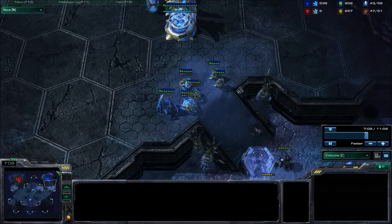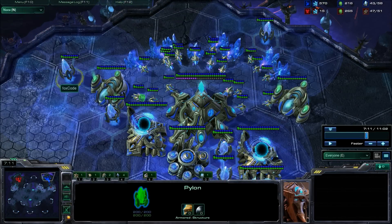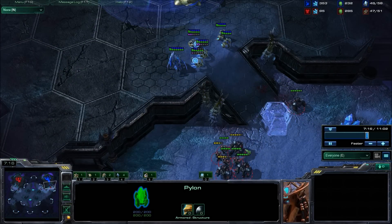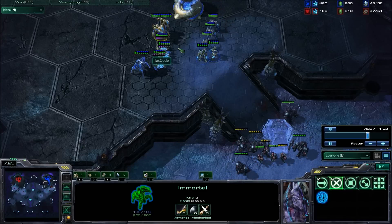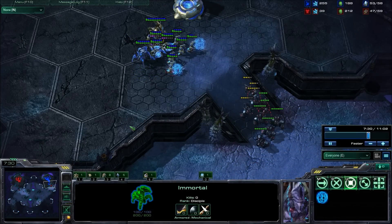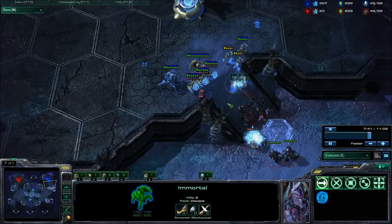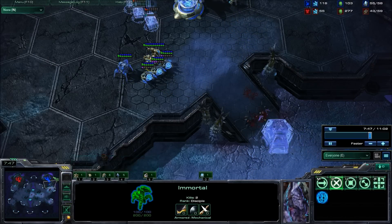I'll stop following my camera now because the build is complete - notice: three gateways and a robo, nothing else, just an extra pylon for supply. We're going to hold this attack off quite nicely, just by delaying it because he's got quite a lot of marauders, and now the immortal's there. I'm going to let him come up the ramp and slaughter him with zealots and that immortal. The force field behind is to stop them running away, because a human player would try to run away from the zealots - marines and marauders can kite zealots particularly well, especially when they have stim. This Terran has not got stim.